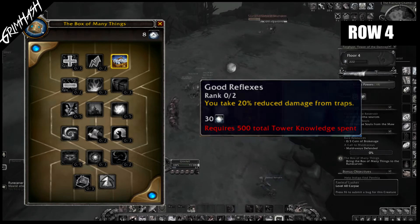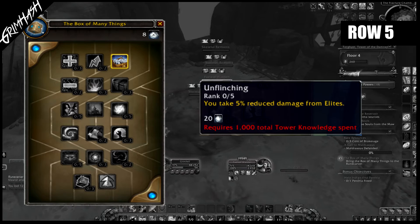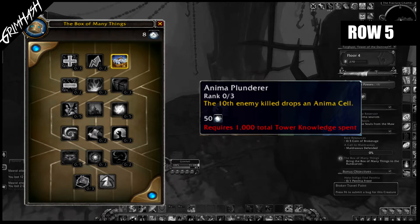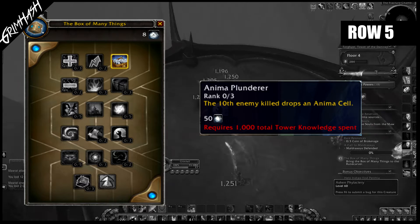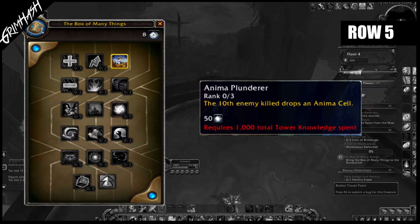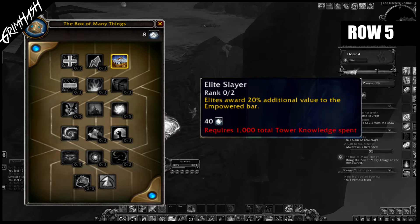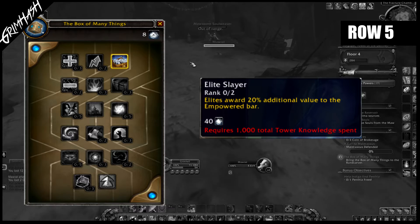Once you've spent a massive 1,000 knowledge on all the previous floors, you gain access to row five. Unflinching: five upgrade slots — you take X percentage reduced damage from elites. Costs 20 knowledge. Anima Plytherunderer: this has changed from the data mining I saw previously — the 10th enemy killed drops an anima cell. I'm assuming this is any enemy; as long as it's hostile and you kill it, the 10th one drops an anima cell. This will stack up fast. Three ranks, costs 50 knowledge. Elite Slayer: two ranks — elites award X percentage additional value to the empowered bar. 40 knowledge to upgrade.